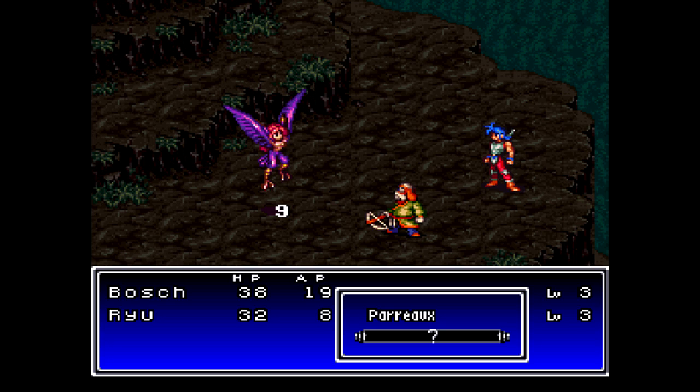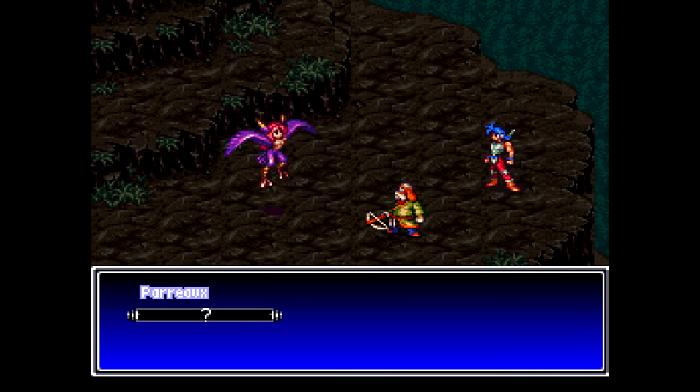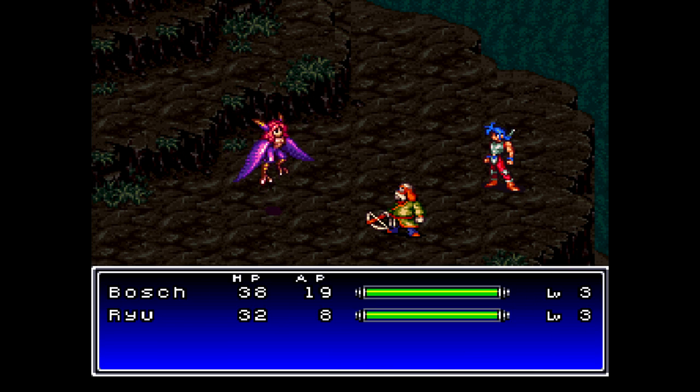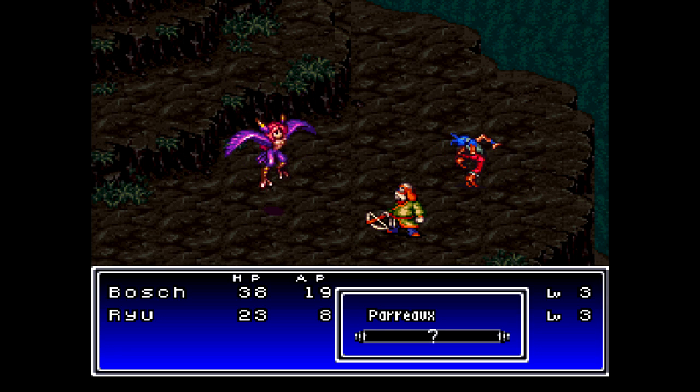I'm going to use an item here, because if my Guts command failed, she would be able to kill Ryu even if I had him defending. That would be a real problem. Maybe I should have switched to Scatter in the previous round, but whatever — we're at max HP now, so it's safe for Ryu to attack for a little while.